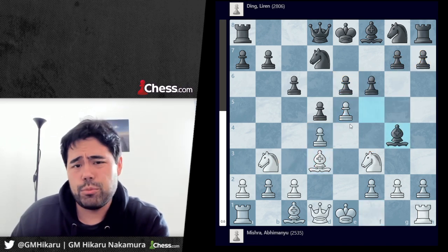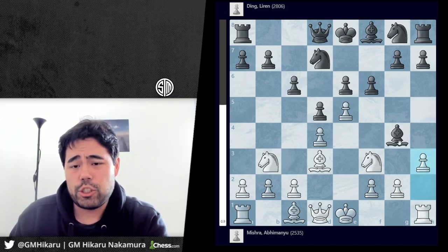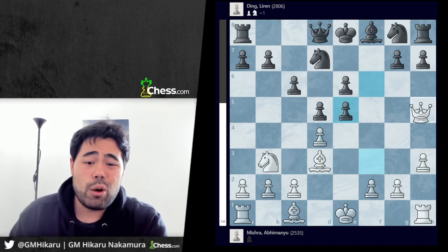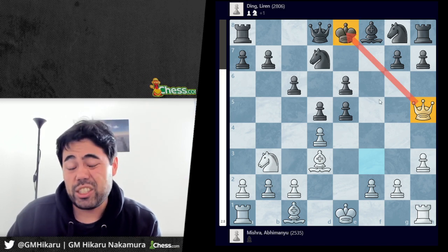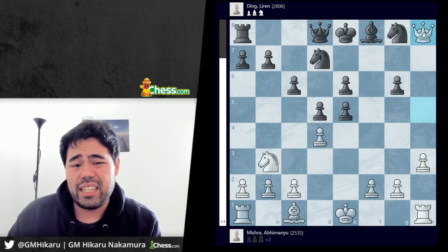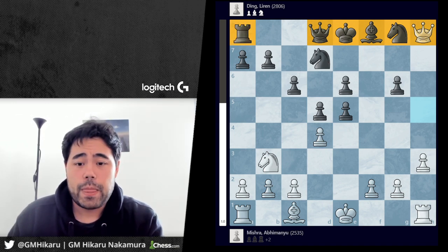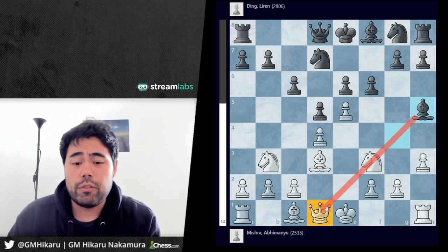Instead, Ding plays bishop to g4. Now we have pawn to h3 being played by Mishra, and bishop to h5 — Ding does not trade on f3 here, because after bishop takes f3, queen takes f3, if you play f takes e5, white has a very nasty move queen to h5 attacking the king on e8 in check. After g6, white can play bishop takes g6, pawn takes g6, queen takes h8, and white is way ahead in material with black lacking in development. Back to the game: after h3, Ding plays bishop h5, keeping the pin from h5 towards the knight on f3 and towards the queen on d1.